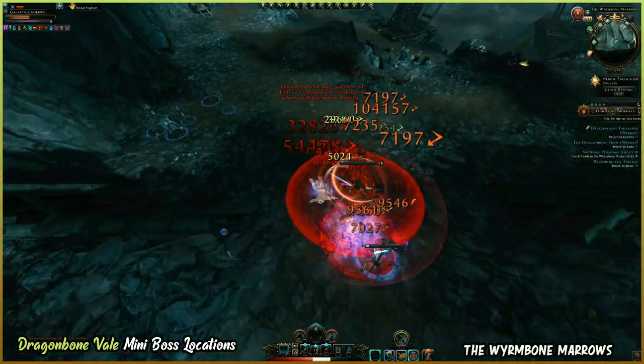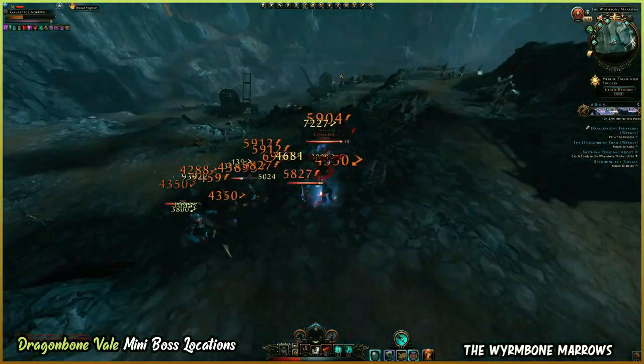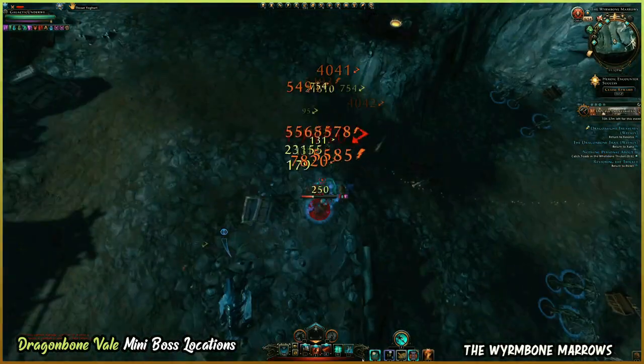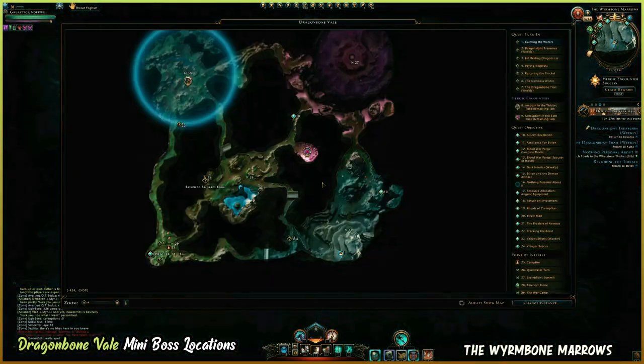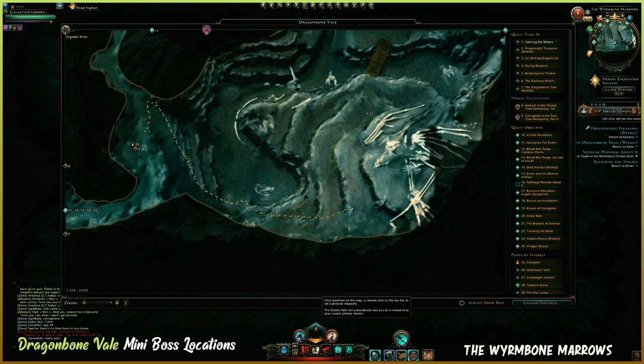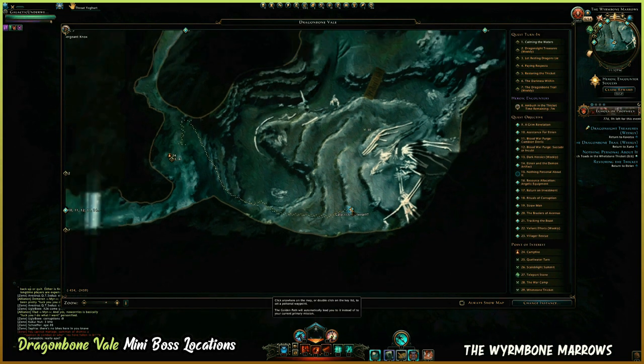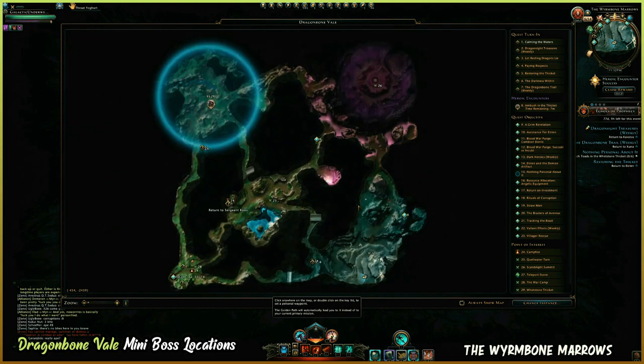All minibosses have actual names — that is how you can tell it's a miniboss, along with the four red dots over their heads. Other bosses also have four dots above their heads, but they don't drop gear, shirts, and pants like these bosses do. The four red dots are just indicators of difficulty and not indicators of whether they are actually minibosses. So four red dots does not mean miniboss.